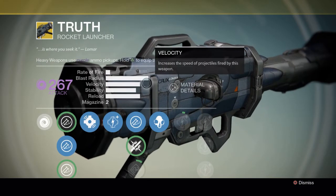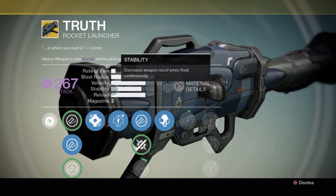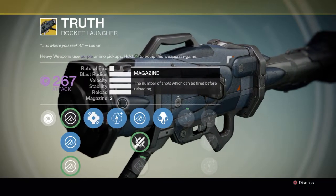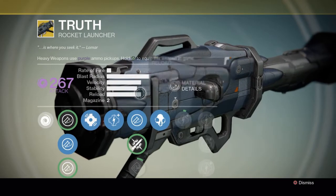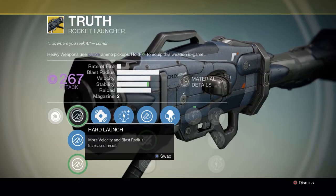Velocity is not so bad, but you need a lot of velocity if you want the missile to go faster. Stability you don't really need on rockets. Reload is really damn good and it can hold two rockets. Materials needed are centrifuge energy and spirit bloom — I don't like wasting spirit bloom.